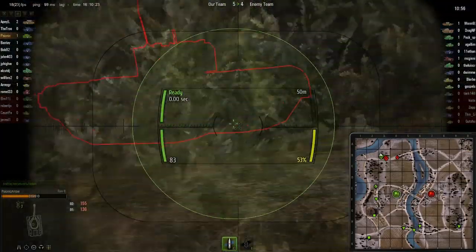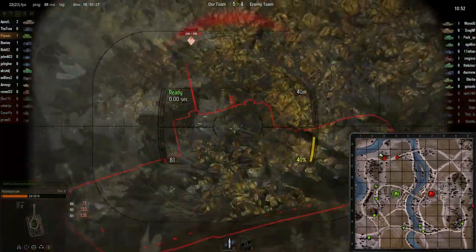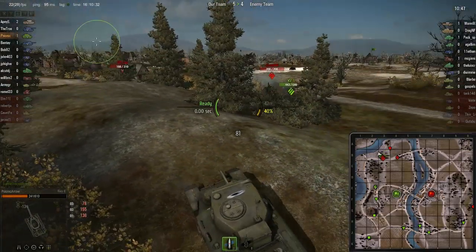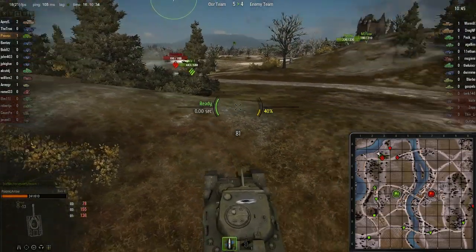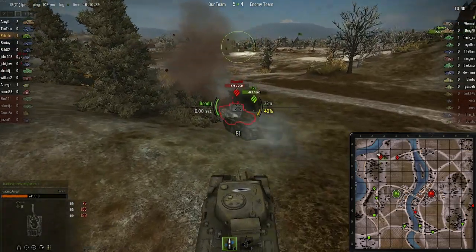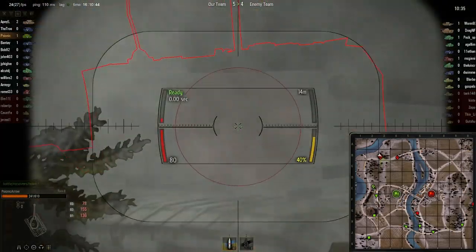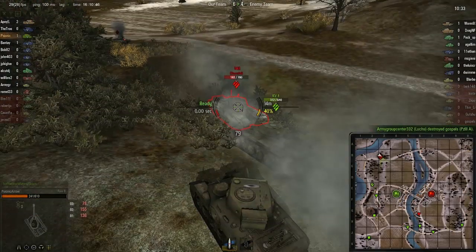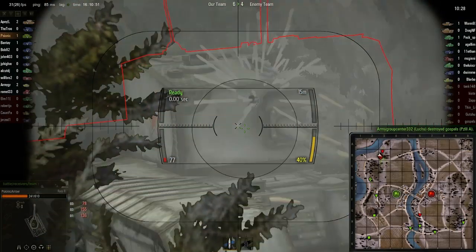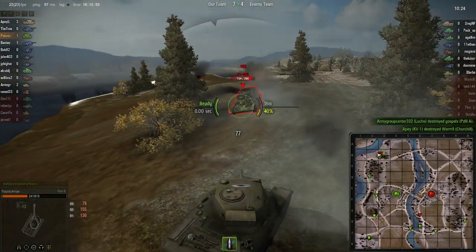He's backing off pretty fast though and that shot went wide — I don't know where that guy went. I get hit by that Churchill one time. The weak point of the Churchill is the side of the turret — actually the front of the turret, the flat part. There we go, he's gone. And I managed to bounce another shot.